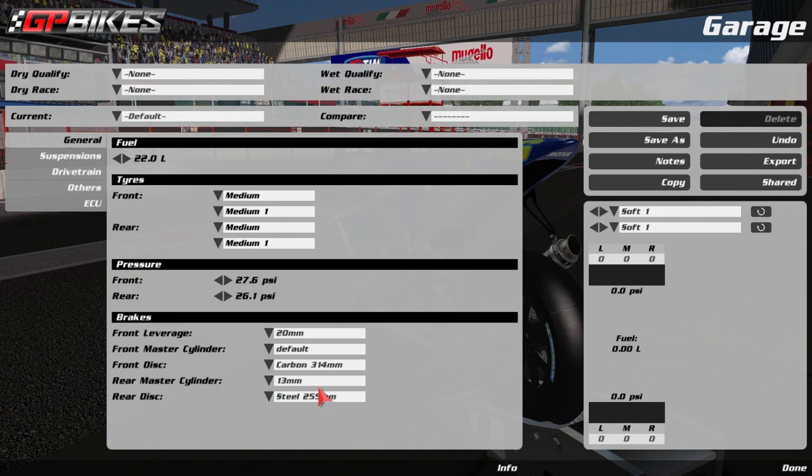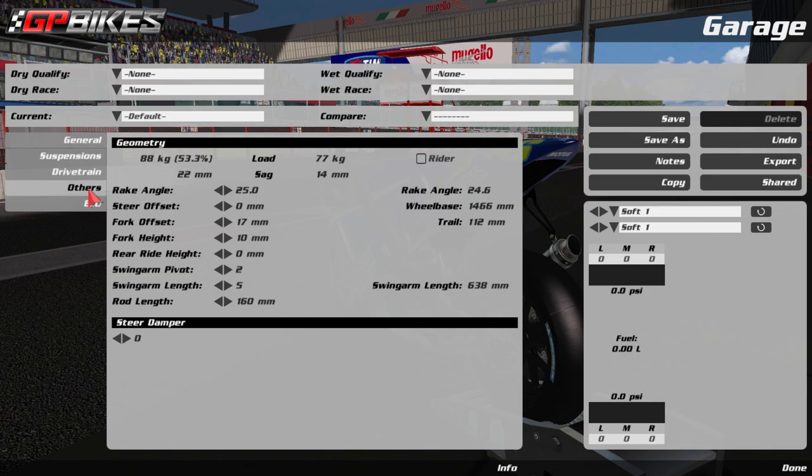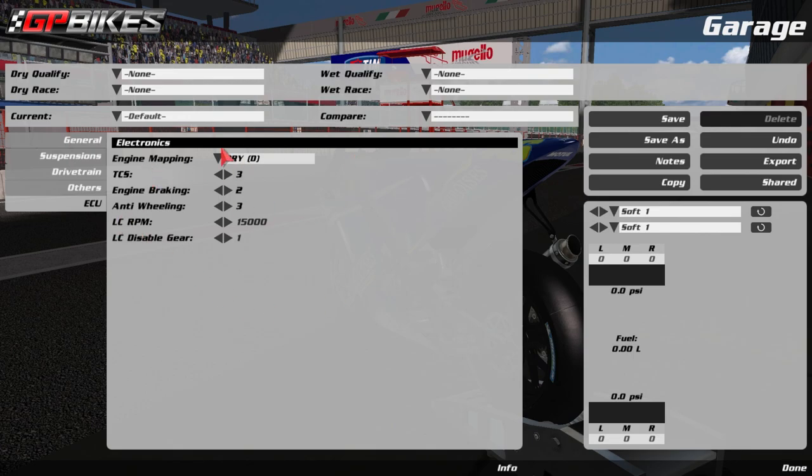You can do the same with the rear brake — it's the master cylinder setting, just named differently, but has the same effect. If you want a full setup guide, let me know in the comments and I can go through rake angle, swing arm length, and everything else. On the ECU side — in this MotoGP historical mod, these early 2000s bikes have pretty limited ECUs with only four options for traction, engine brake, and anti-wheelie. The modern Superbike 22 mod gives you 15 traction levels, 15 anti-wheelie, and around 10-12 engine brake settings.